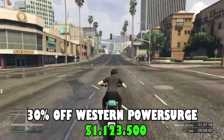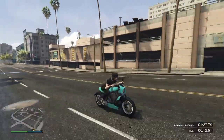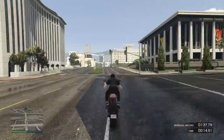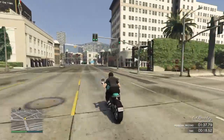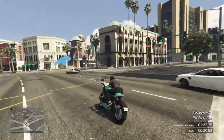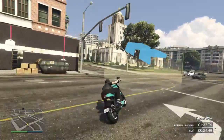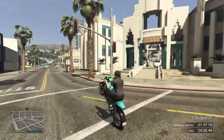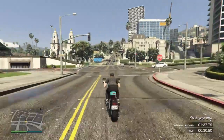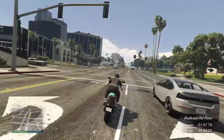Next, we have 30% off the Western Power Surge. This is an electric motorcycle added to the game as part of the Drug Wars update in December 2022. The main body is composed of a black plastic frame with a sectioned fairing on the front shield and lower areas. The front fairing is split into an upper painted section with the manufacturer badge on both sides and a lower black plastic section.